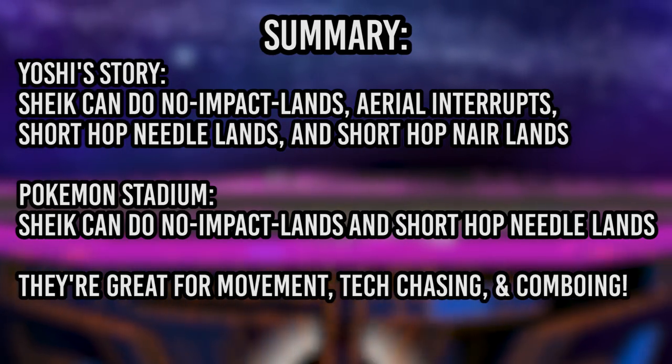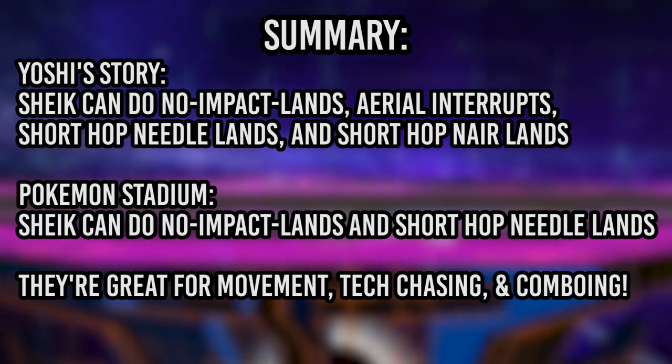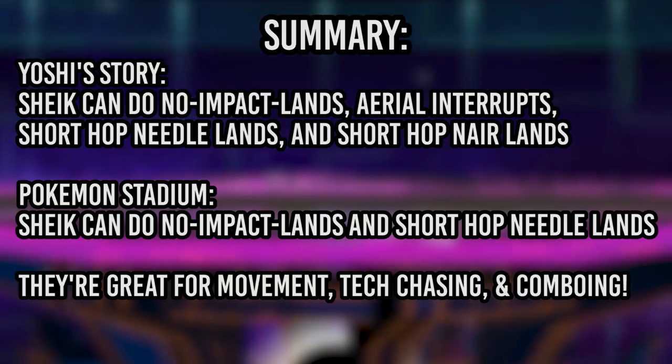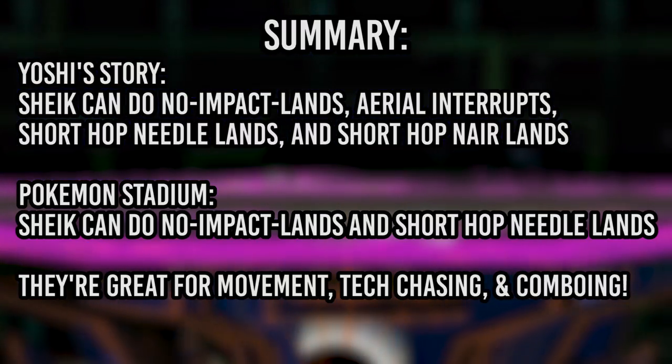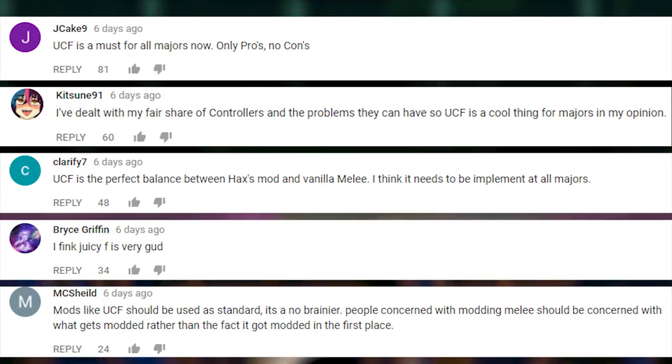So yeah, those are all of the Sheik-specific platform tricks that I know of. I feel like they're super cool and underused despite how useful they can be, so hopefully that changes after this tutorial is released. In last week's comment wars, I'm pretty sure about 99% of you guys believe that UCF should be used for tournaments. I'm a pretty big fan of UCF myself — I guess only time will tell what'll happen with it.